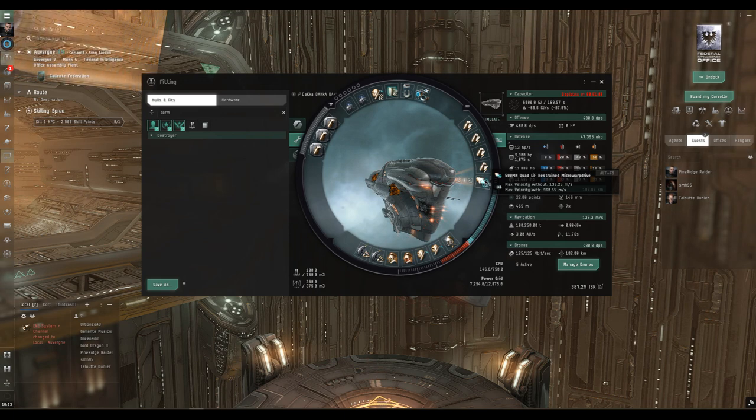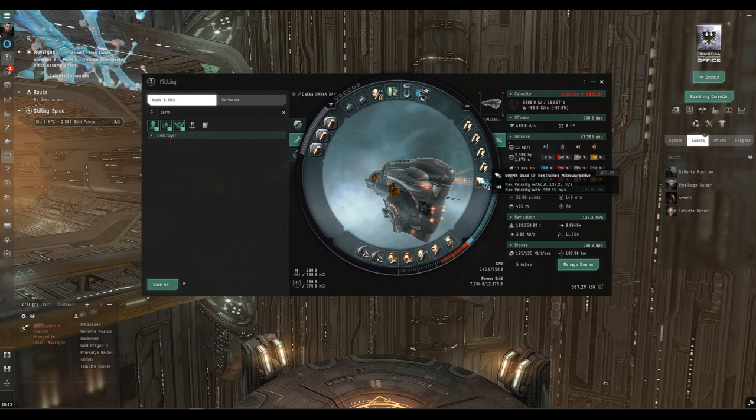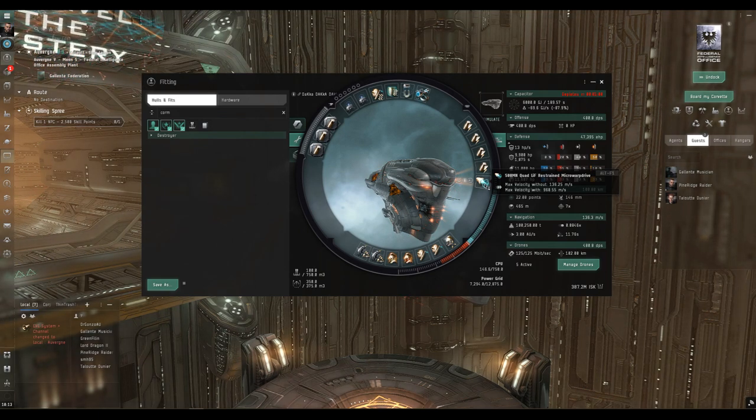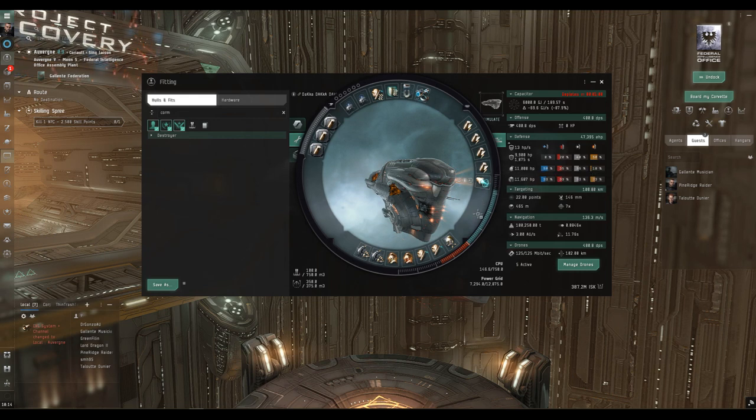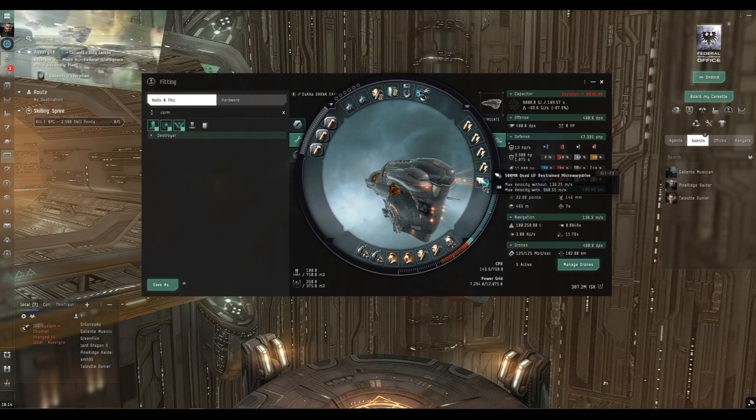We've got a microwarpdrive in here — in this case a restrained one — to control our position on grid. With sentry drones you want to stay close to them. An afterburner is an alternative, as is a micro jump drive, but I prefer the control a microwarpdrive gives you all over the grid, as opposed to a jump drive which fires you 100 kilometers point-to-point.